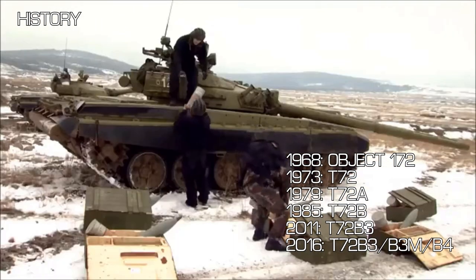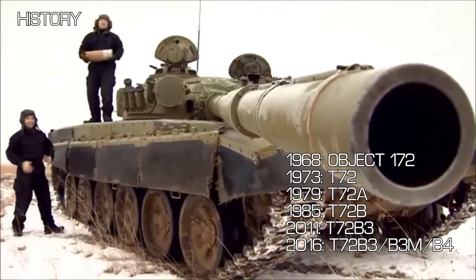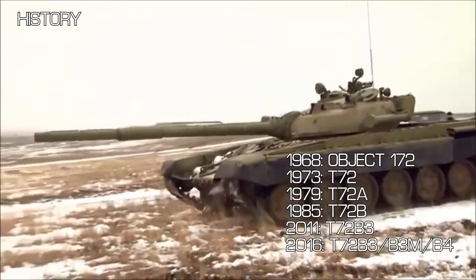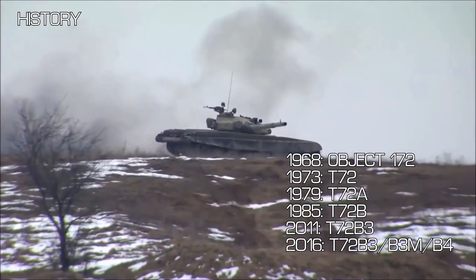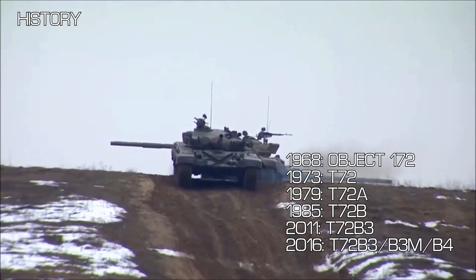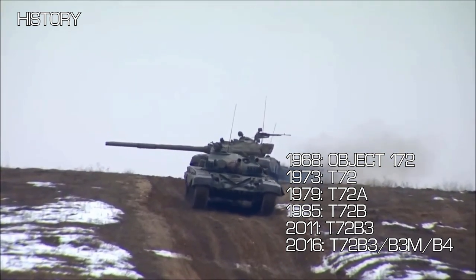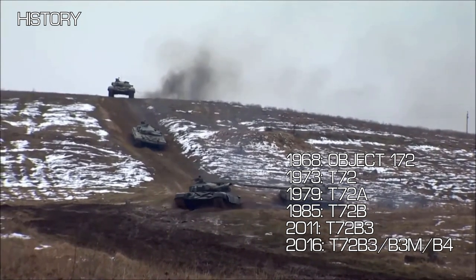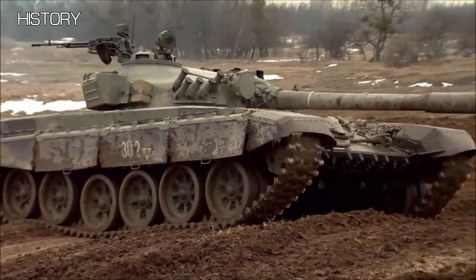Some more changes came with the 2011 B3 variant of the T-72, including a new gunner sight and an improved autoloader. But the 2016 B3 — also called B3M or B4 — brings the modifications we see in Squad today, such as the use of the Reflex anti-tank guided missile in place of the Svir, the Relikt explosive reactive armour system (ERA), and an even chunkier 1130hp engine.